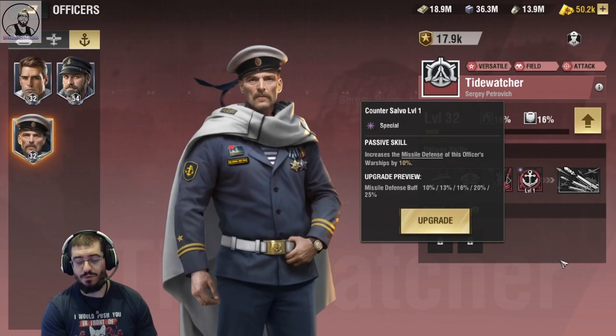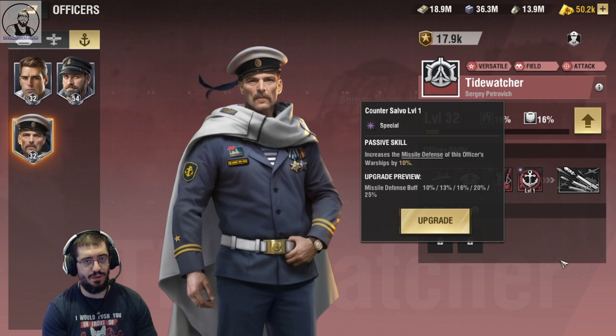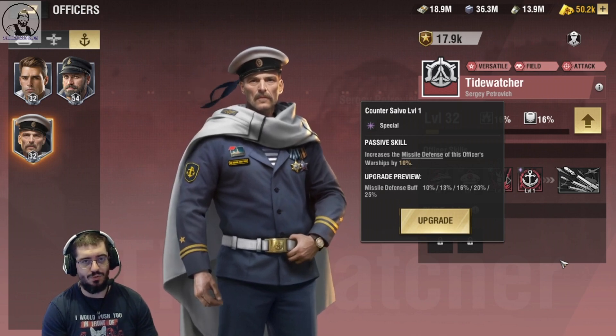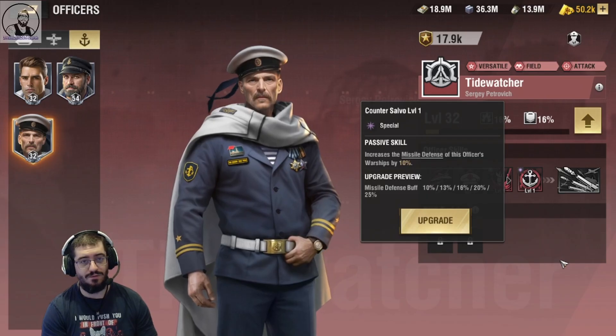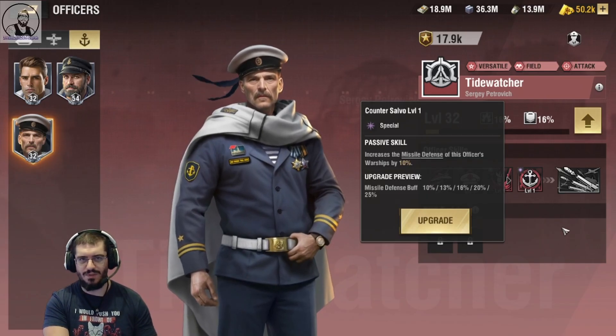A special skill for his 4th skill. As always, these make or break the officer. Counter Salvo increases missile defense of this officer by up to 25%. That's a 4. I mean, 25% — that's pretty good.